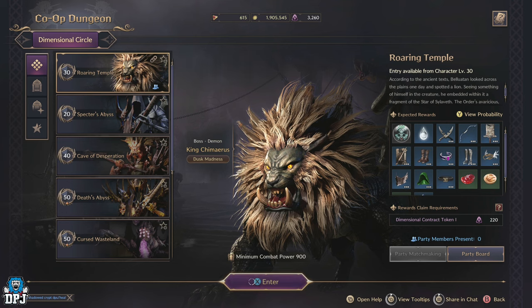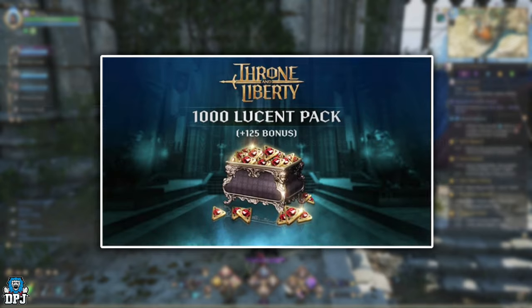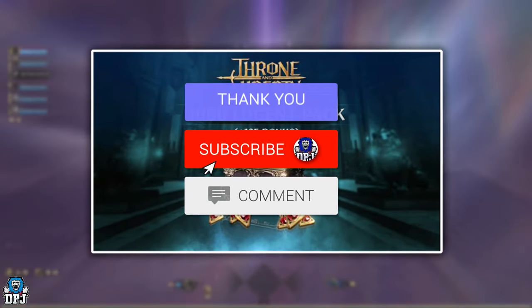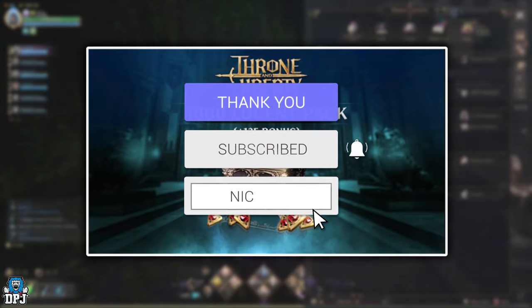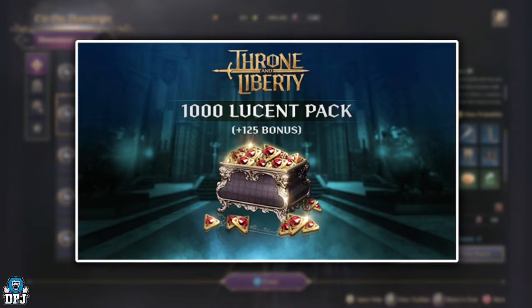How's it going guys, my name is DPJ and I'm giving away 1000 plus Lucent every few days. To win it's as simple as this: drop a like on this video, leave a comment down below, and make sure you are subbed. I'll pick winners from the comments section and announce them on tomorrow's Throne and Liberty video, so good luck everybody.